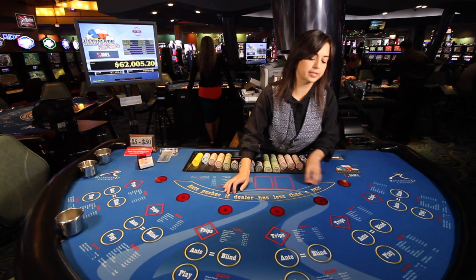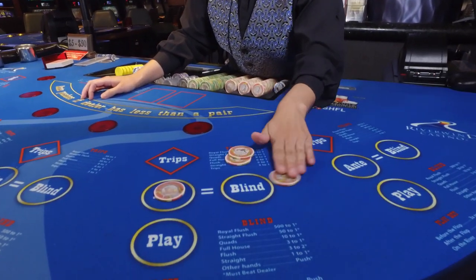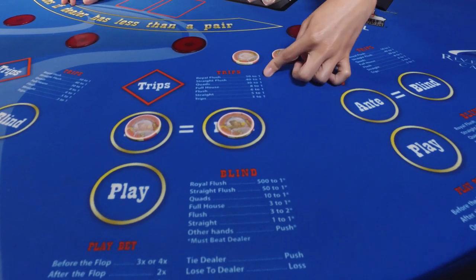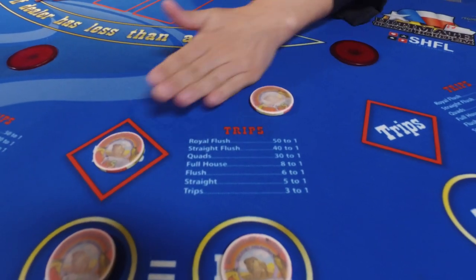The basic bet is going to be five dollars per hand. The ante and the blind bets both need to match, so you're going to bet five and five. The trips bet is optional, but whenever you get trips or better it's going to pay you these odds. Most people bet the trips, so that's a minimum five as well.